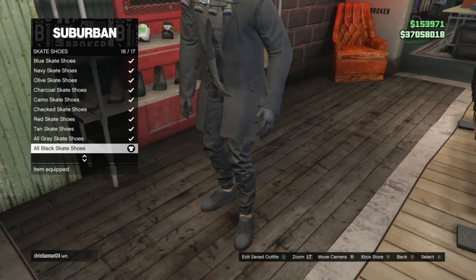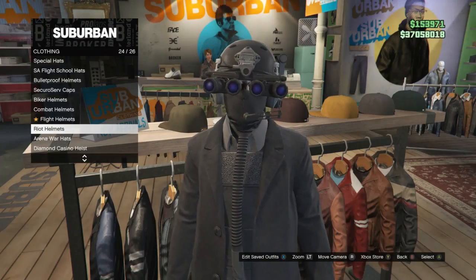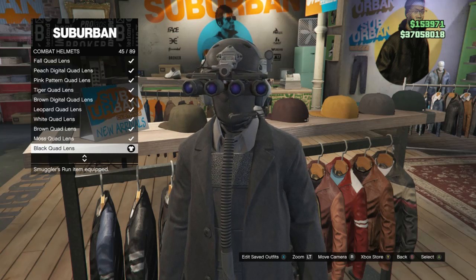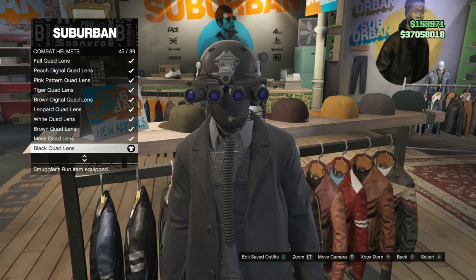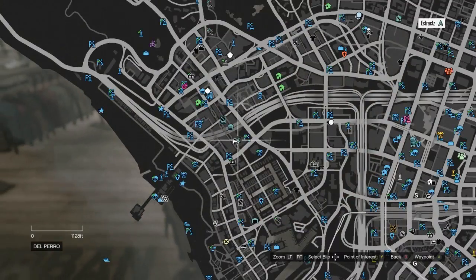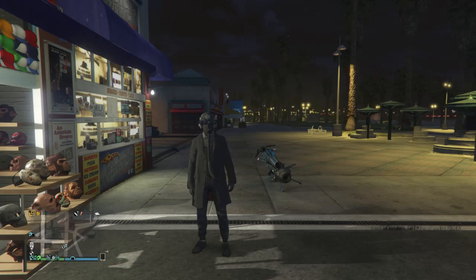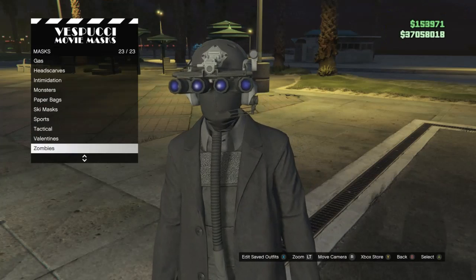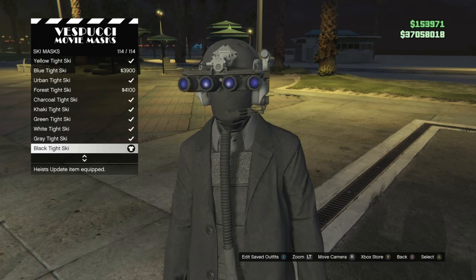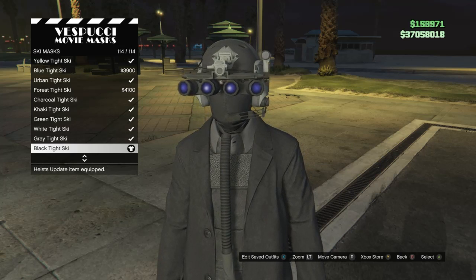Once you have the black woolen gloves, back out of the accessories and head to the shoes. Scroll down to skate shoes which is on slot 3 and buy the all black skate shoes which are on slot 16. After you have the all black skate shoes, back out and walk over to your hats. Scroll down to combat helmets which is on slot 22 and equip the black quad lens which is on slot 45.